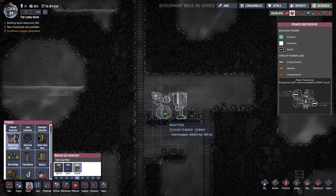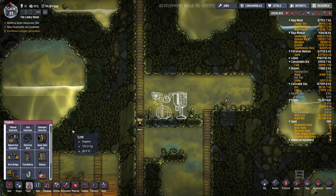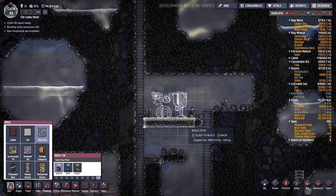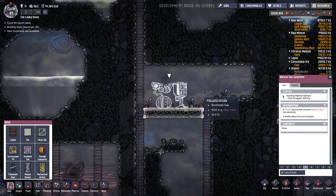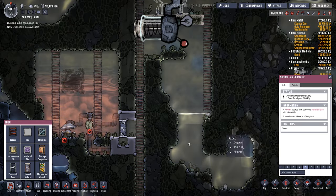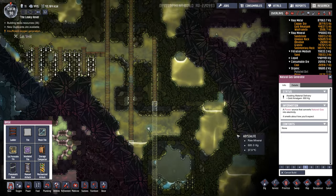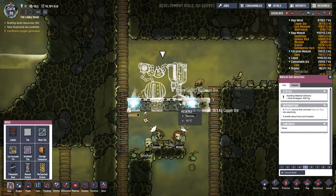I'm going to put it right here, and we need to put mesh tile underneath it. The reason for mesh tile is that the natural gas generator takes natural gas as its input and has a few outputs — it outputs CO2 gas and it also drips polluted water. So you want to build it over top of a place where you can capture the polluted water. You need mesh tile so liquid can fall through it.